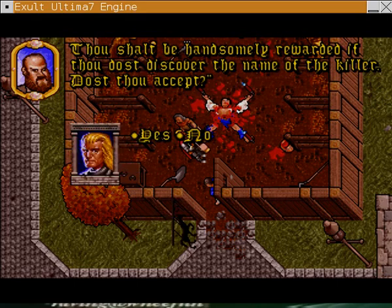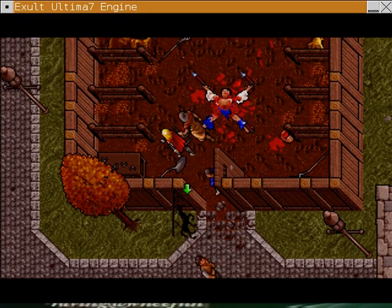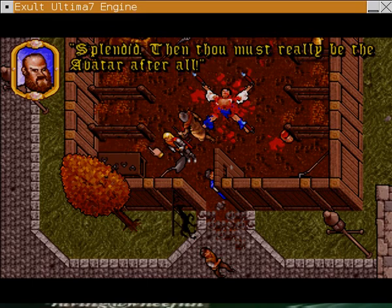You can actually not accept the mayor's request, and it leads to a pretty interesting series of events. Keep in mind that this dude has pretty much accepted that you can't be the real Avatar. But you go back and talk to him, and say you're going to reconsider investigating the murder, and he's like, 'You really must be the Avatar after all.' It turns out, of course, that he actually really doesn't trust you, and we'll get to see that probably pretty soon — maybe within the next 10 or 15 minutes.